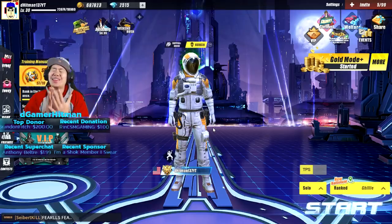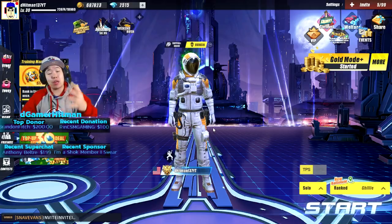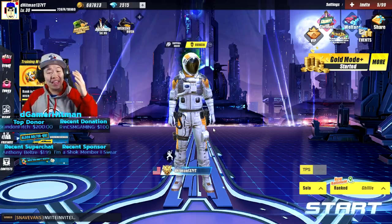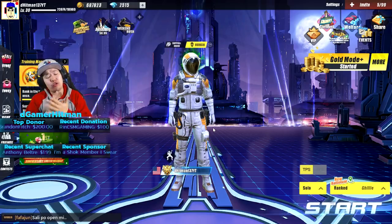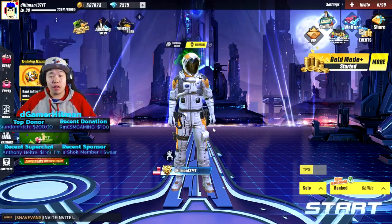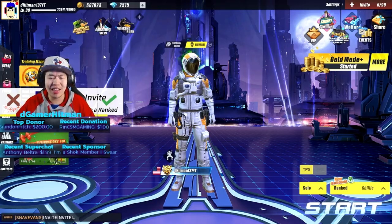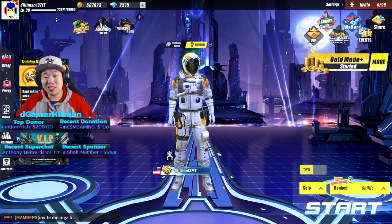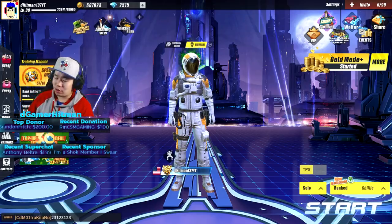Welcome back to another Rules of Survival video. Today we have a super exciting video showing you how you can get any legendary outfit you want for super cheap. For this to work you have to purchase a specific set in the store. Huge shout out to Little Chris who told me about this while I was on stream.